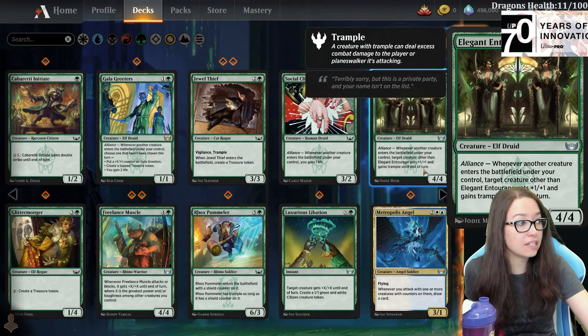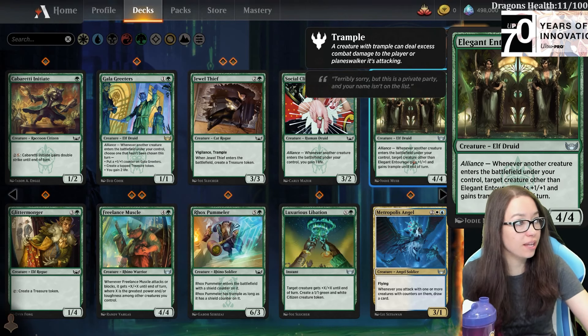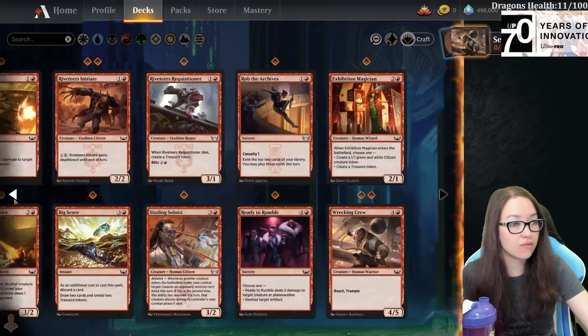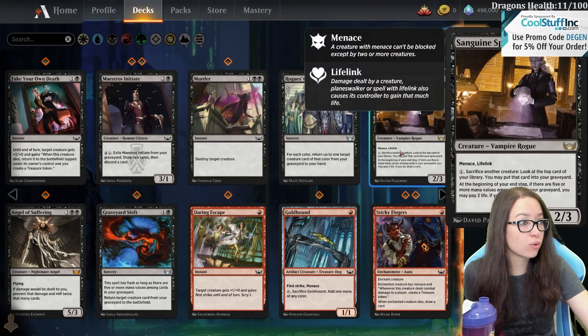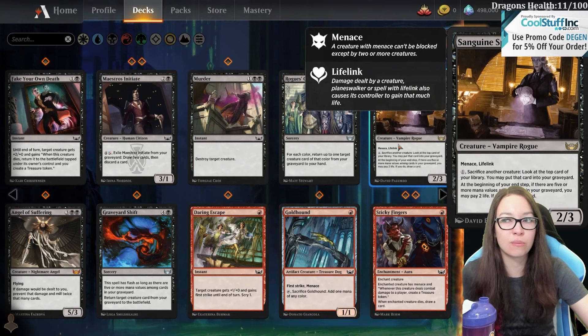Plus one plus one and trample till end of turn for a four-four, for four mana that doesn't even cost double green to play. This Elegant Entourage is quite powerful as far as four drops go. Our black bombs were really good - I think the Sanguine Spy is really nice. If I remember correctly, I think it rated like a four on our set review.